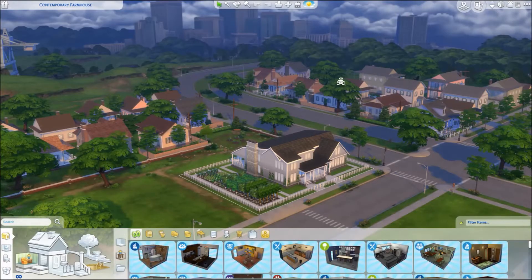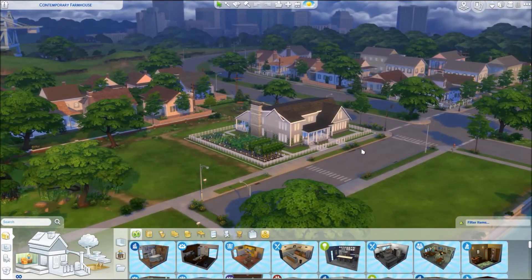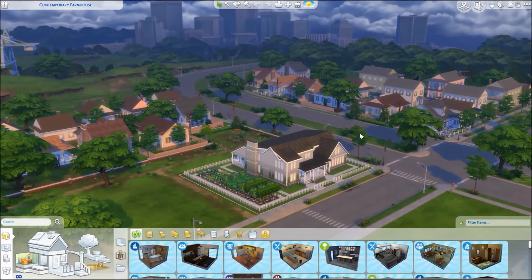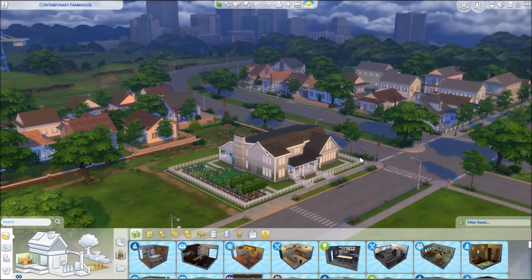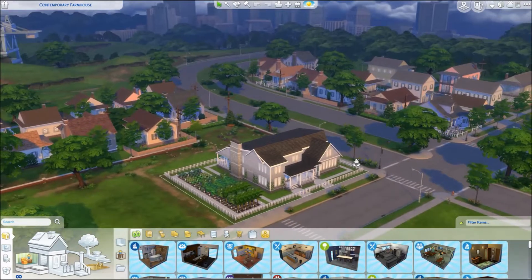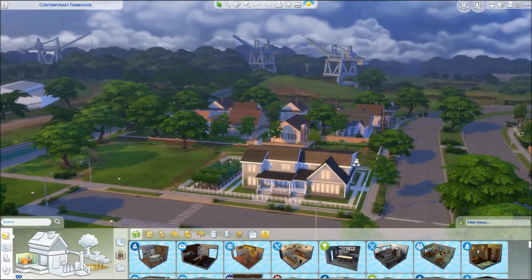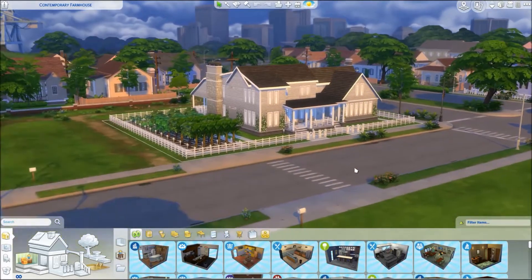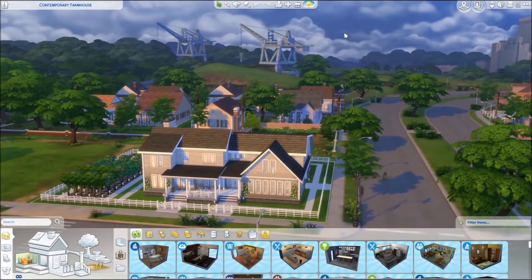We're going to go in. I was wanting to do a contemporary farmhouse. I really wasn't wanting to do something this large when I went into it because I had already done a couple of large builds. But when I saw this one, I really liked it. I was not able to make the roofline the way that it shows on the floor plan. But I came up with a pretty good assimilation — it's similar. This end of it is probably the one that's not as similar.